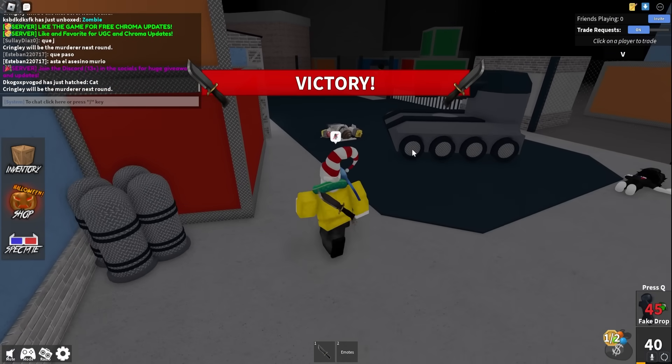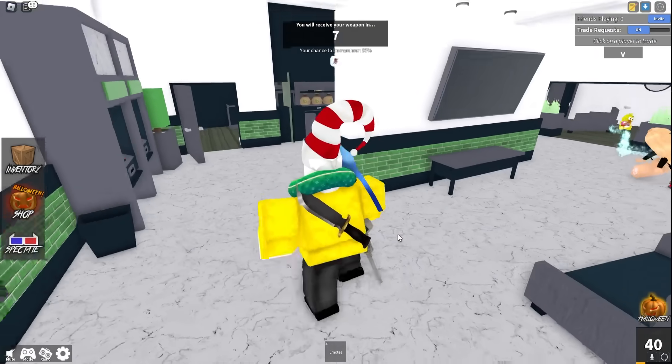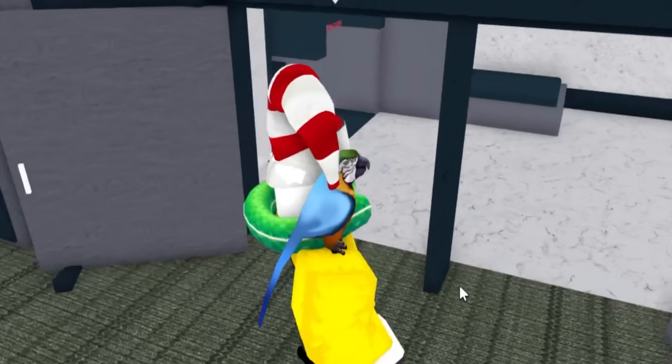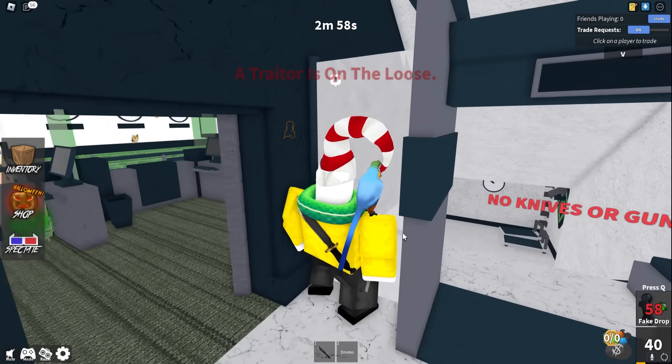We're going to keep placing this fake gun until we get a solid reaction. We're the murderer again and it looks like we have this beautiful map. This is honestly a really great map to do it. I'm going to hide the gun right here — I think this is a perfect spot. And there's a traitor on the loose.